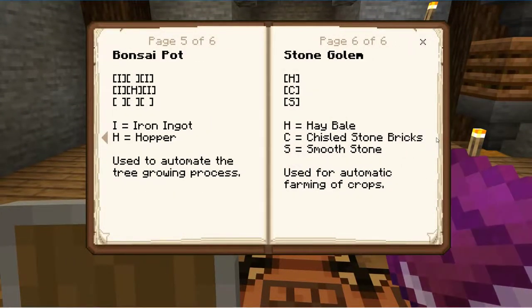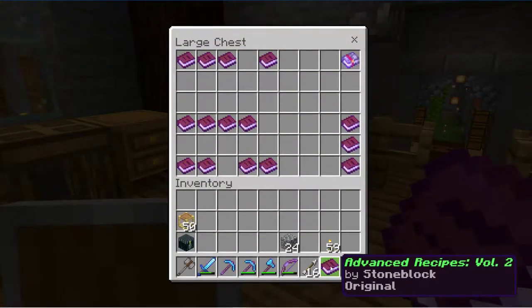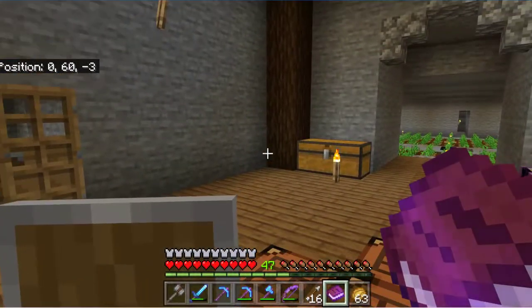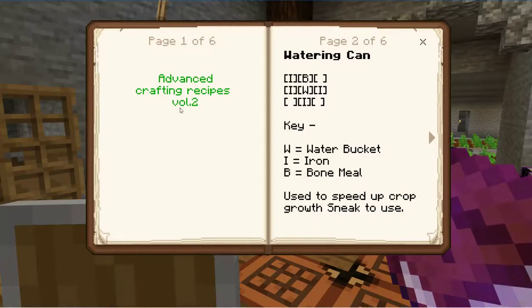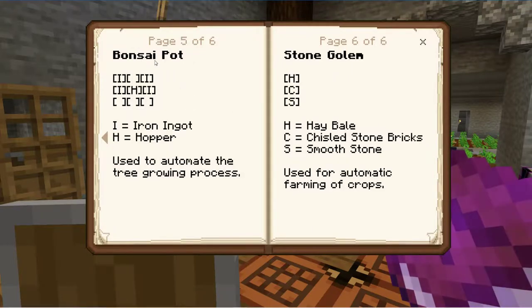Watering can, cobblestone drill, bonsai plant... It did say Advanced Recipes Volume Two — don't forget to look at Advanced Recipes Volume Two for help. Watering can, drill, cobblestone generator, bonsai pot, and stone golem.